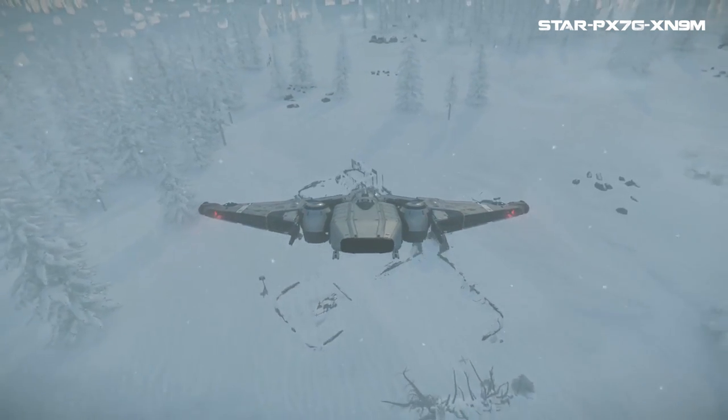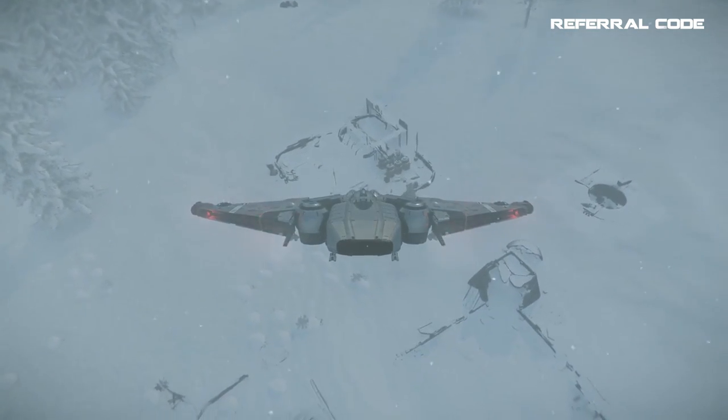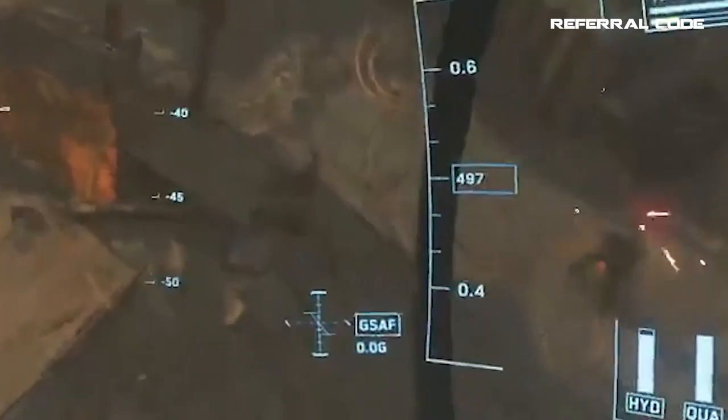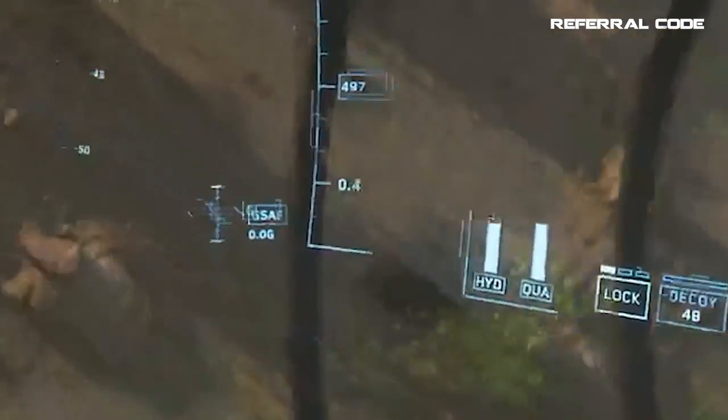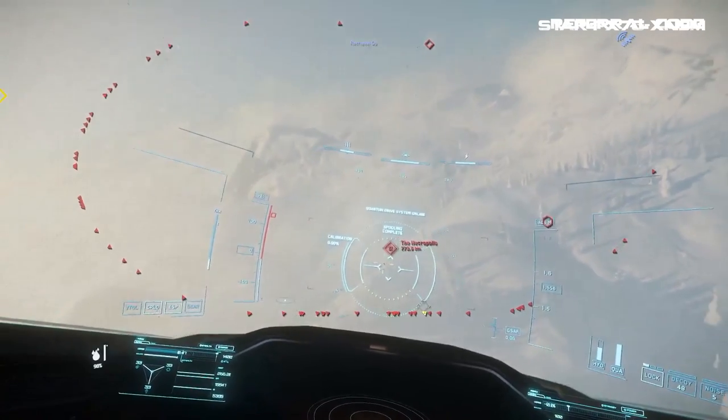Now I know what you're thinking — if there are NPCs there and I'm only wearing my white undersuit and helm, how can I take them out and easily get this armor and weapons? That's easy: just use your ship to kill the NPCs. That's pretty much the guide right there.